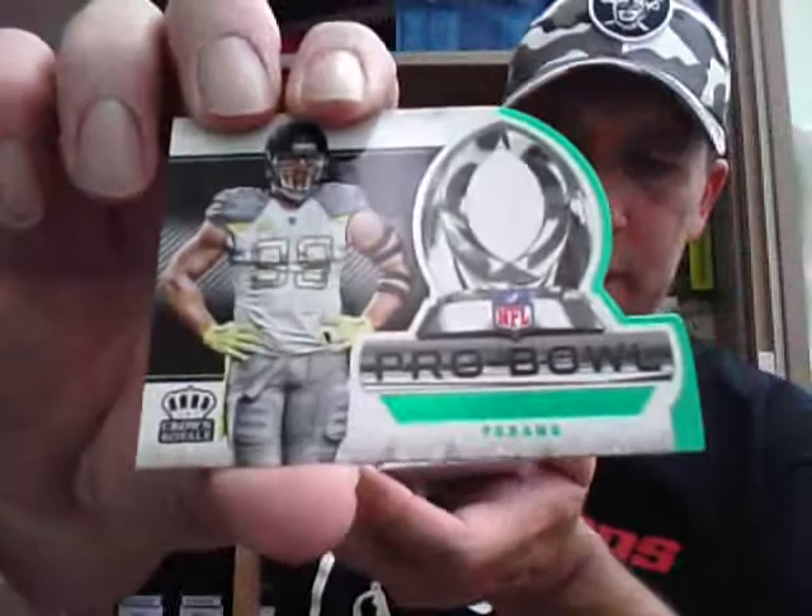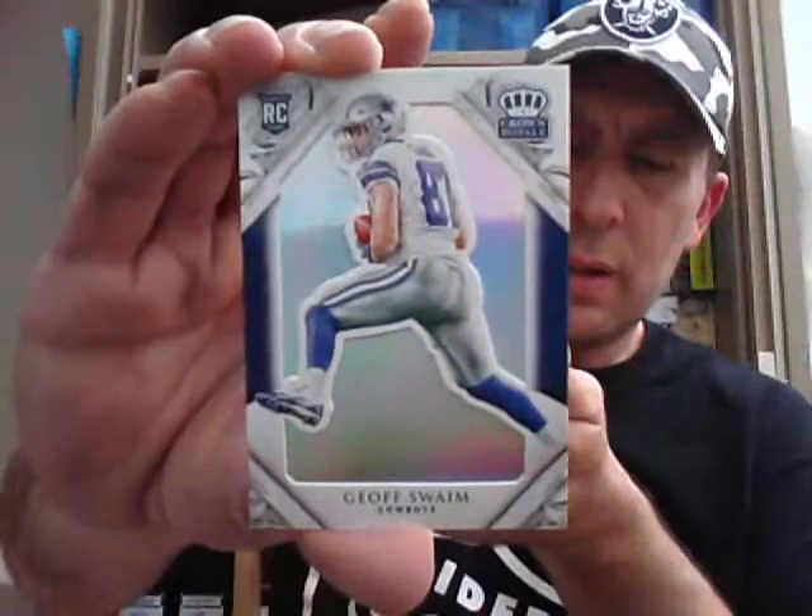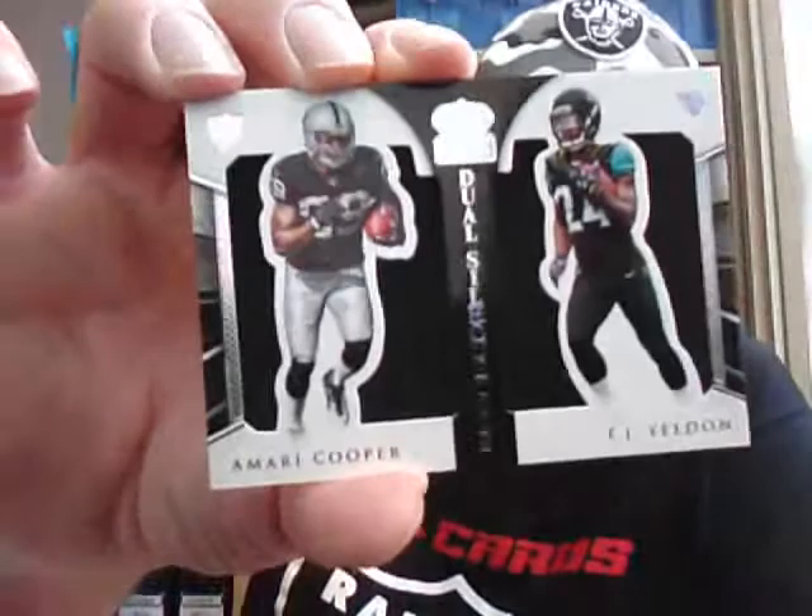To the second half of the break. Keenan Allen base for the Chargers. Couple of Pro Bowlers coming up — JJ Watt green parallel for the Texans. And a Justin Forsett for the Ravens. App card. Rookie Jeff Swain for the Cowboys, unnumbered. And the hit — another random one, numbered to 99 — Dual Silhouette Jerseys again. Amari Cooper and TJ Yeldon, Raiders and Jags. So that's another one to random.